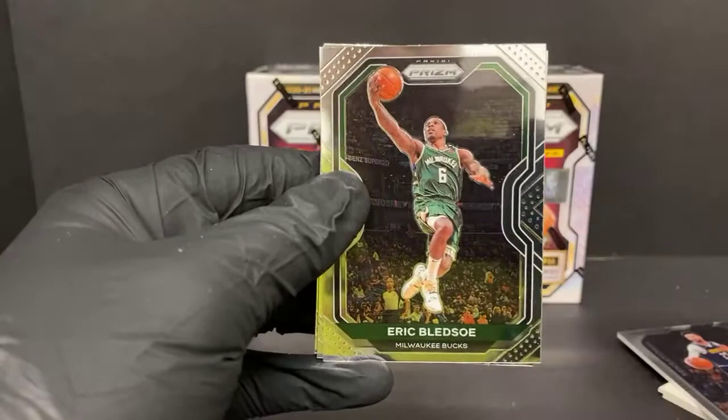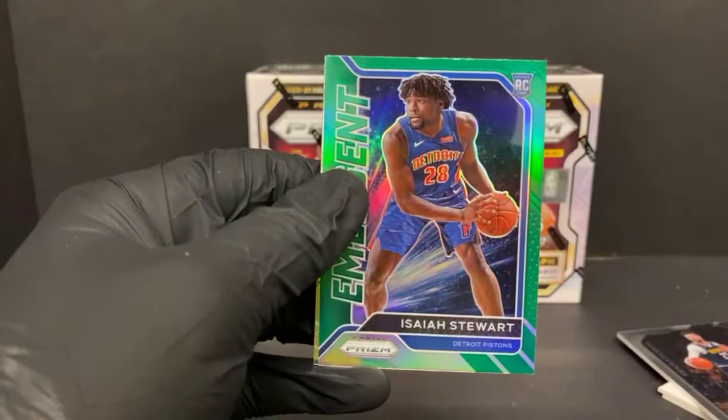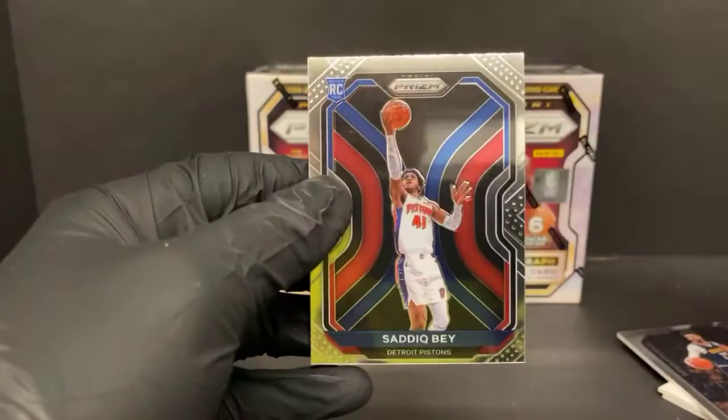Eric Bledsoe, Dennis Rodman — got an Isaiah Stewart green emergent for the Pistons, and Saddiq Bey, really off-centered as well.